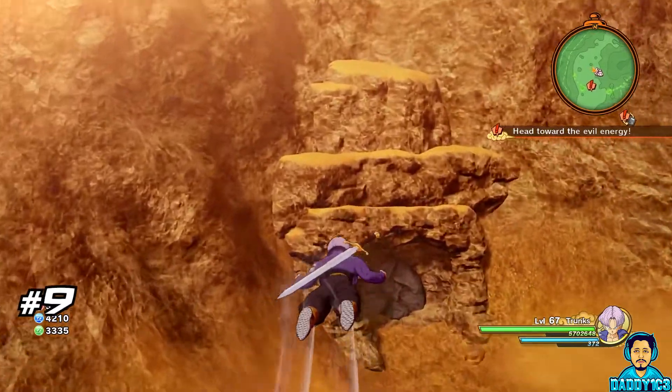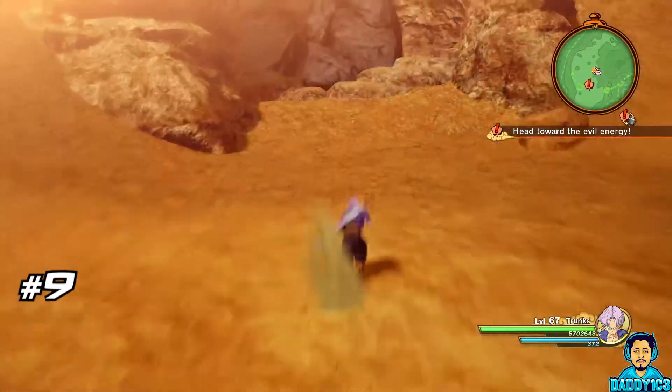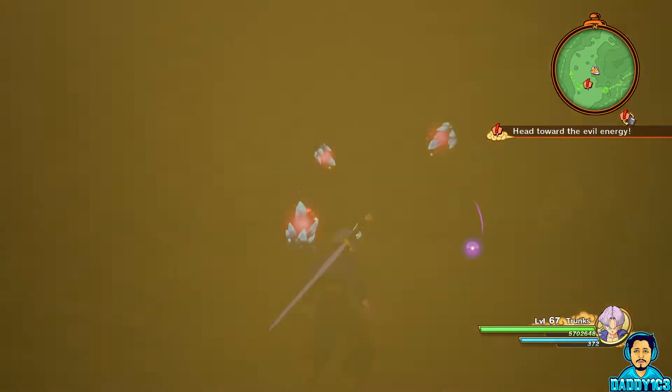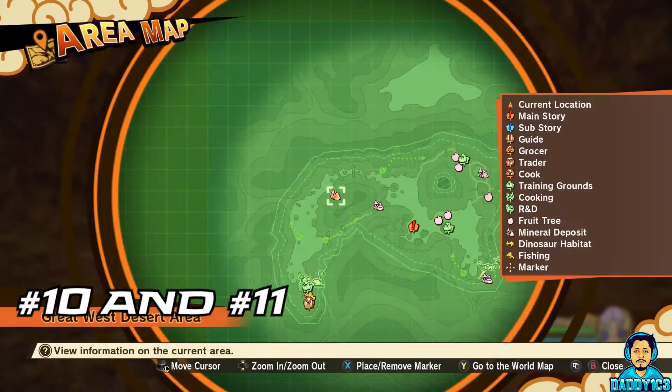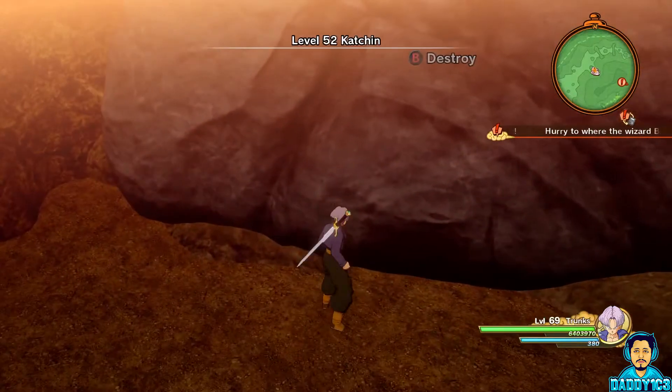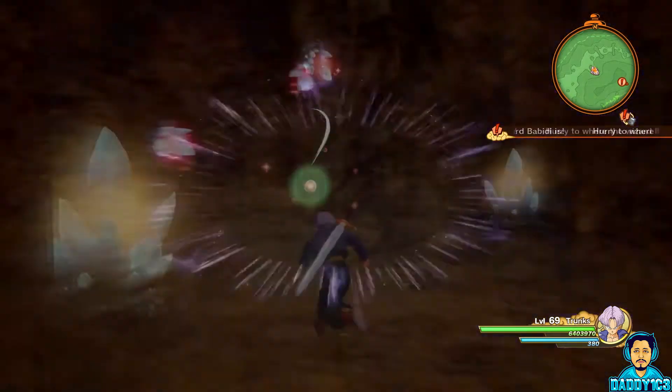Number 9 is the first D-Metal you can find outside of Nam's Village. It's located at the mineral deposit locked behind a level 50 kachin. Head over to the other mineral deposit in the north west to find a level 52 kachin. Behind this you can find both D-Metals number 10 and 11.